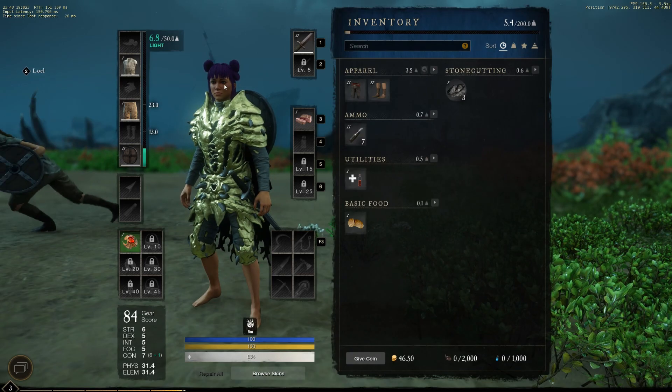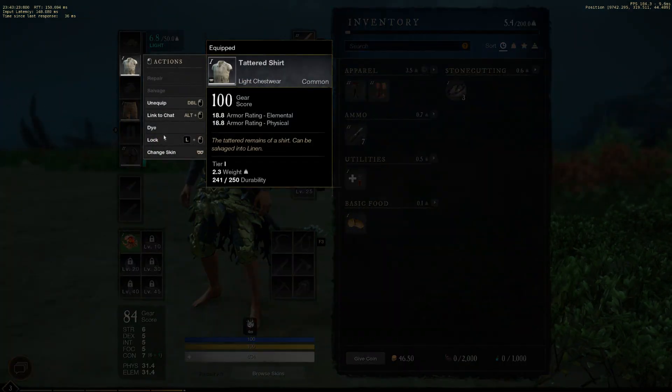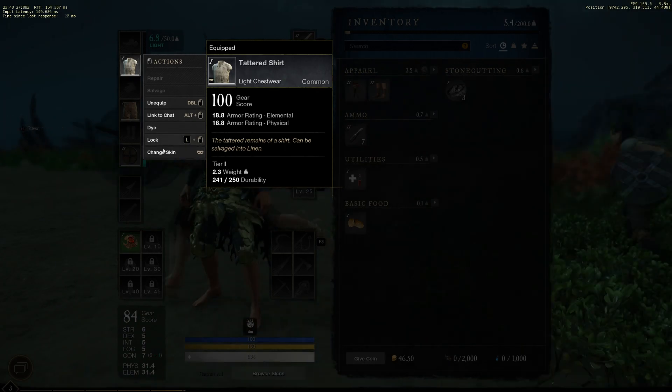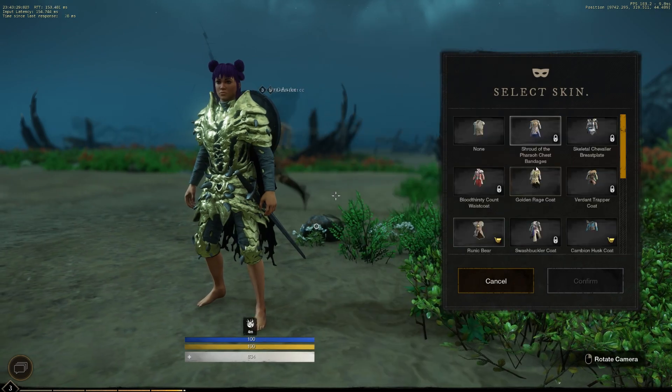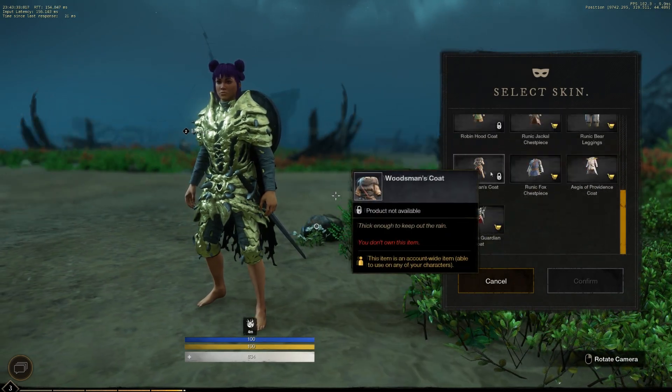So how you access it is, it's not through the store page. What you do is you right-click the piece that you want to change the skin on, or I think you just hover over it or click it, and then you click 'change skin' at the bottom here. This is going to allow you to access all these different skins and see which ones are from the store.